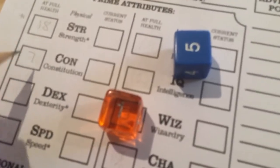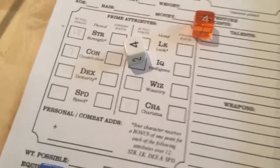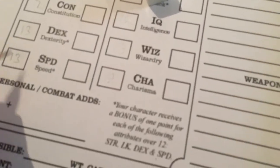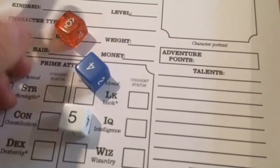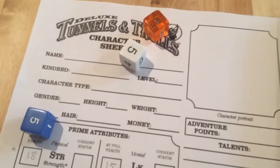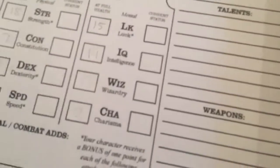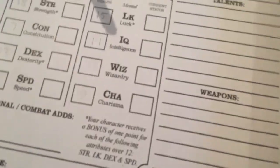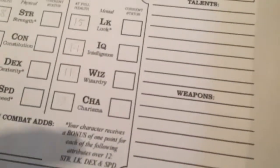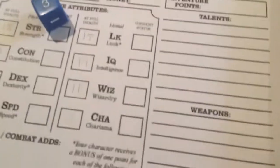Let's roll for constitution, which is our character's health. We have 7. Dexterity — 15. Speed — 13. Luck — 15. IQ, the intelligence of our character — 11. Wiz, wizardry points — these are used for casting spells. Each spell in Tunnels and Trolls costs a certain number of wizardry points. So 11 for wiz. And then charisma, which is how alluring we are — 15.